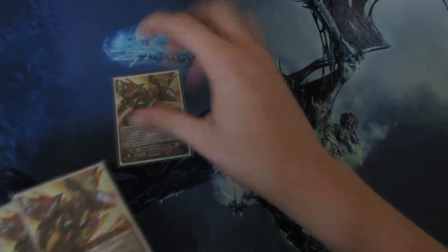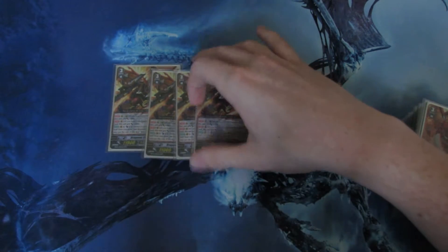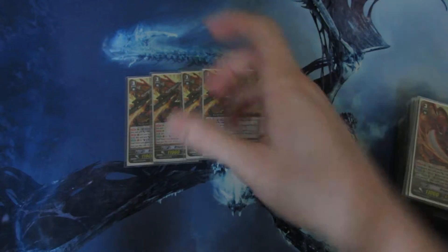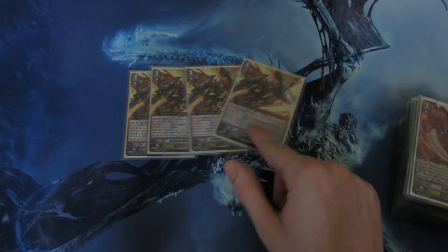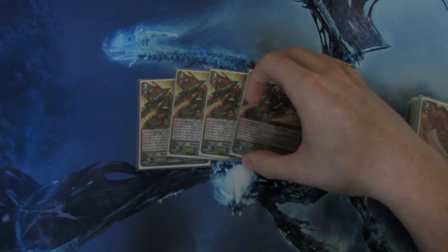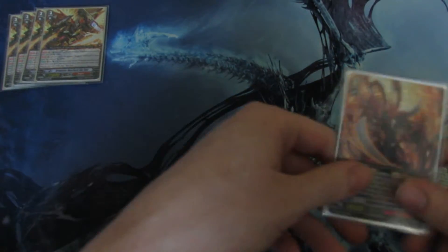First of all, I do run four Dragonic Overlord the End. He is 11k and gains an extra 2k when Dragonic Overlord is in the soul. When an attack hits on Vanguard, you can Counterblast 2, ditch a copy of him, and re-stand him. That can be really useful. I mainly play this deck because of its draw power, because of that Persona Blast, and it can be really fun. So yeah, four Dragonic Overlord the End.